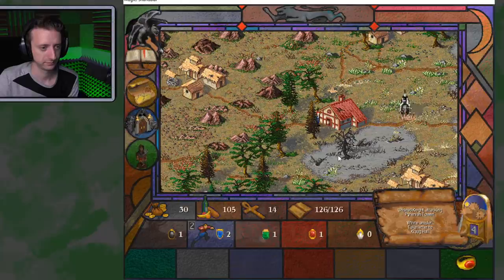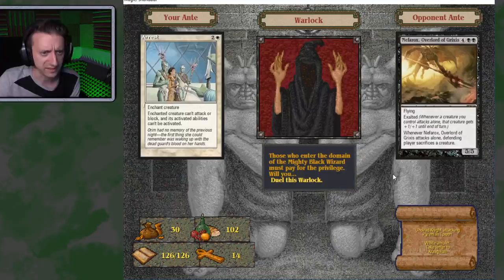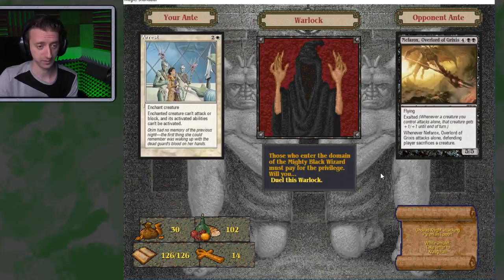I was still trying to get down to Crack Hall so I can get an amulet. I also got the Ring of Dominion, which will slow all the wizards from taking over the world. Do you want my Arrest for Nephahrix, Overlord of Grixis?